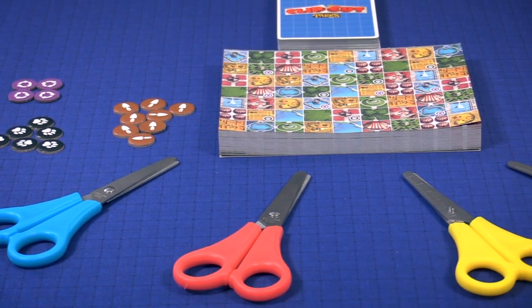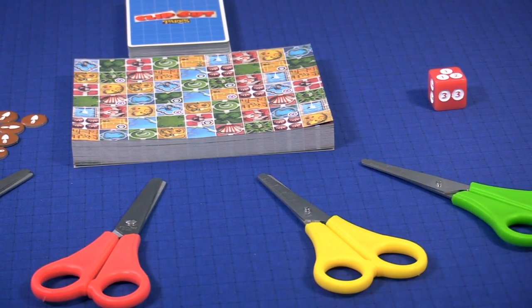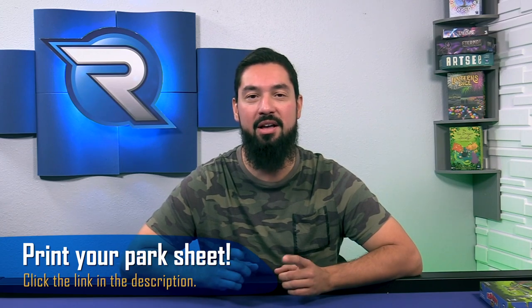This game puts one to four landscape architects in a competition to finish five park cards first. This is an interactive demo where you'll play a round to fill out a park card with me. Play along by clicking the link below to print out a park card. Then get some scissors and you're all set. If you don't have your sheet just yet, just pause and print it out. Go on, I'll wait.